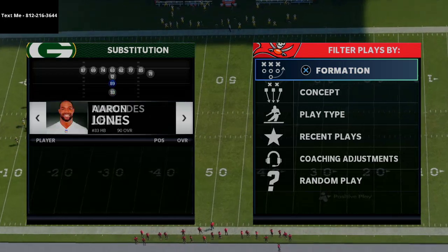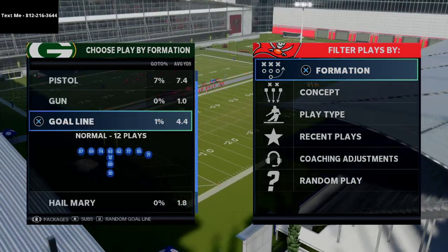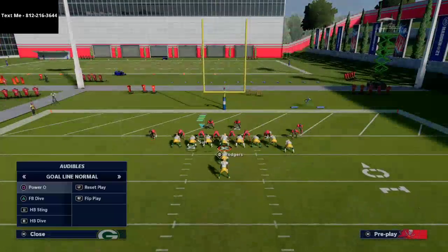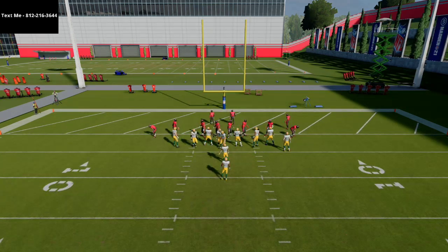We'd have Aaron Jones and then probably a fullback — two running backs, three tight ends. So if I come out in goal line QB sneak, you'll notice I can only audible to goal line because that's the only formation in the Arizona Cardinals playbook that has that specific personnel. That's a personnel-based audible.